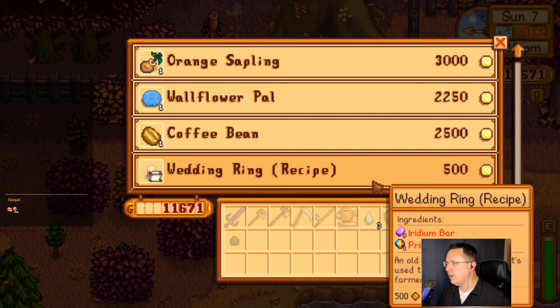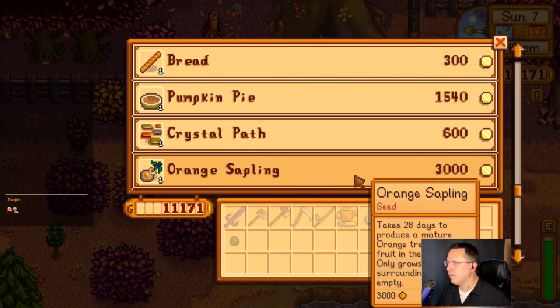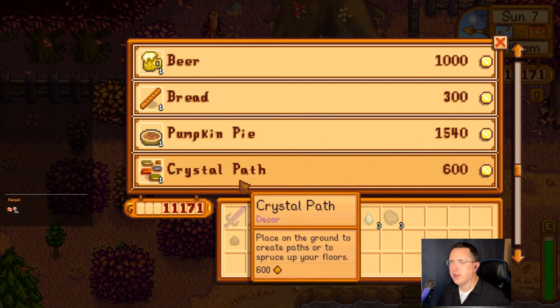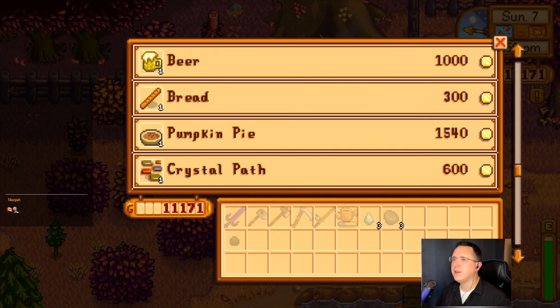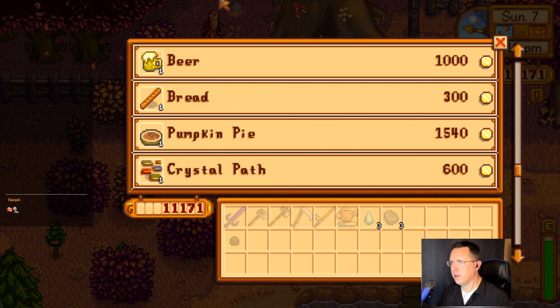How does beer do? How does a pumpkin pie do on the old board? Let's find out. A pumpkin pie for sale. Wedding ring recipe is available — that's for marrying each other. I bought it anyway. We can marry each other? Okay, so that's special to this then.